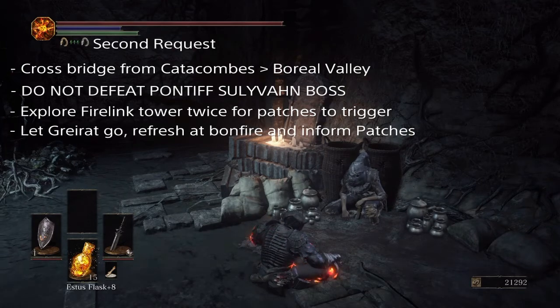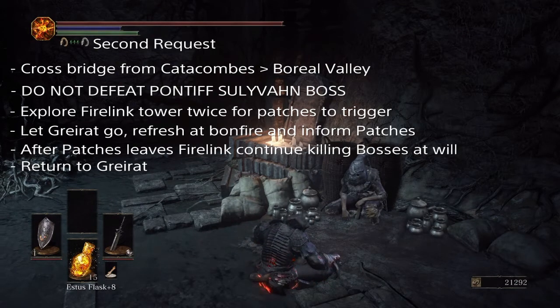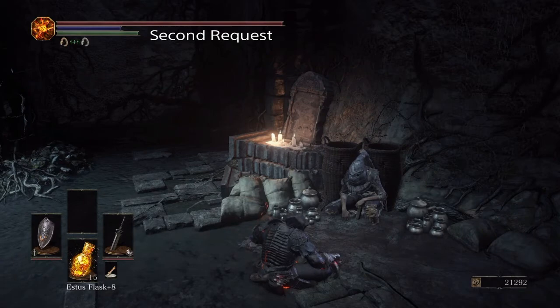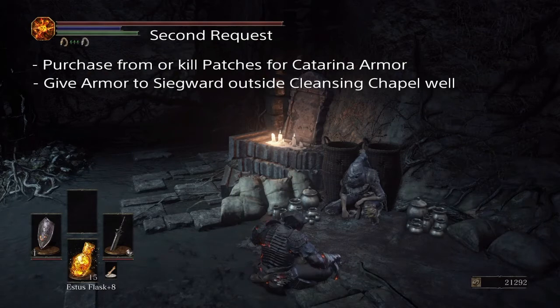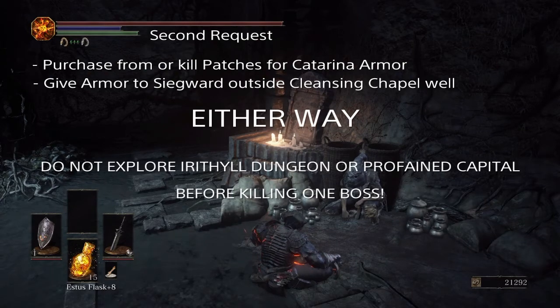There is only one other way to make Greyrat survive this ordeal. If you have followed Siegward of Catarina's quest line, you will eventually find him at the bottom of a well without his armour. You'll then need to follow Patches' quest line, and when Patches is a merchant, purchase the armour of Siegward off him, throw the armour down the well for Siegward, and then tell him where Greyrat has gone.